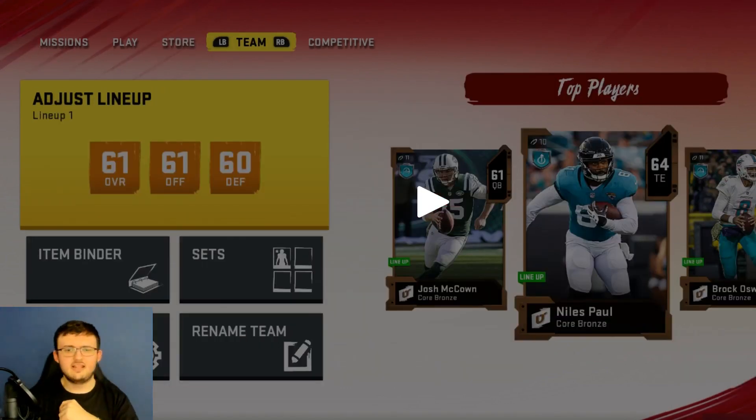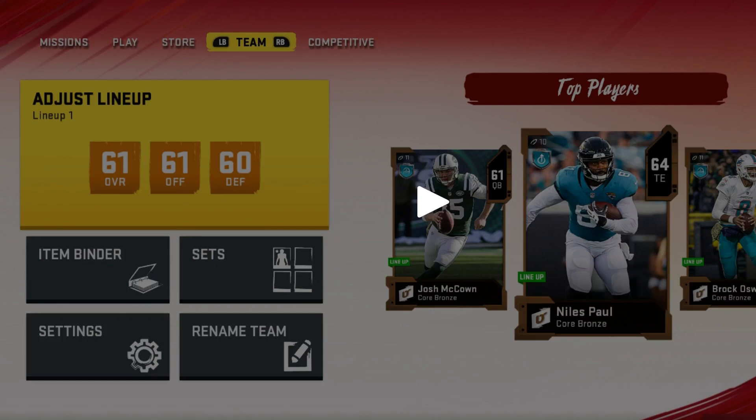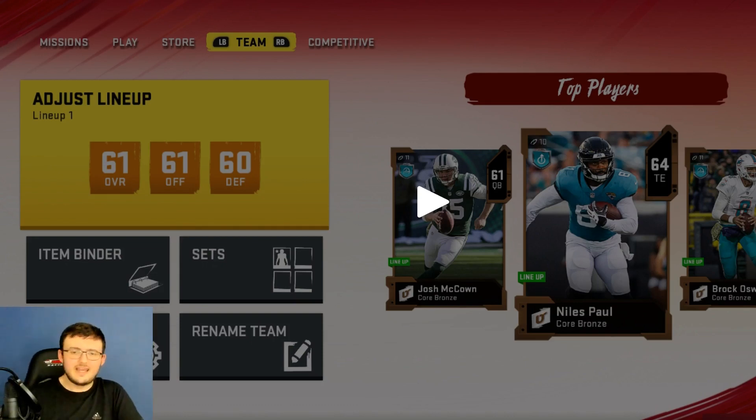The next tab is the Team tab. This Team tab is going to break down your adjust lineup, give you an item binder, your sets, your settings, and your rename team. I really feel like this whole layout of Ultimate Team is very organized - not all over the place, very strict and to the point. It doesn't show your whole entire team like in previous years; now it just shows your top three players.